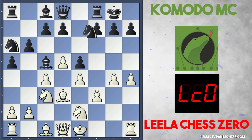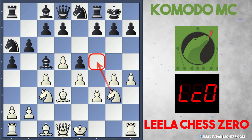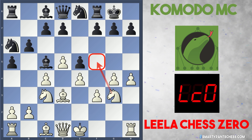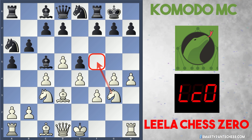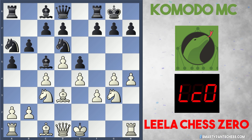To avoid g5, Black plays knight to e8. White continues the attack, plays knight to g3, preparing moves like knight to f5 and gaining an amazing kingside attack. Nd6 is played by Black, stopping knight to f5.